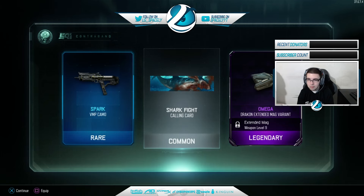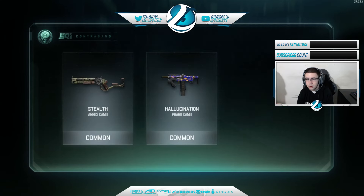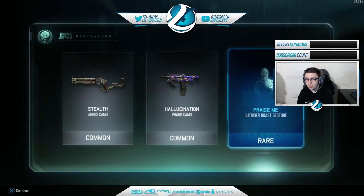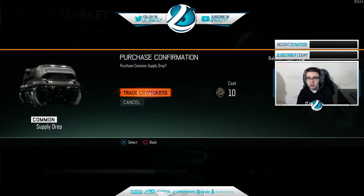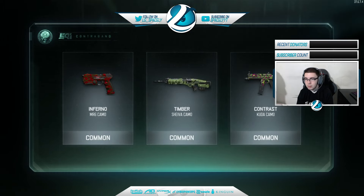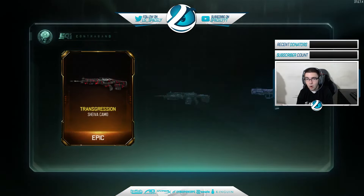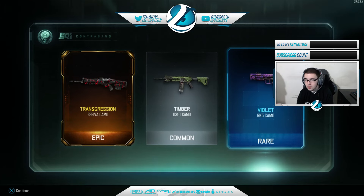Good Spark VMP rare — I'll take that. Oh, what the hell is that? I don't even know — that's legendary, I think that's the highest you can get. The Spark is definitely something cool because I use the VMP a lot, so I definitely want to check that out. Shark fight, it's pretty cool, nothing too crazy. I want to see that Spark camo for sure. Stealth Argus camo — Praise Me! That's actually a sick camo for the pharaoh. I'm gonna check that out.